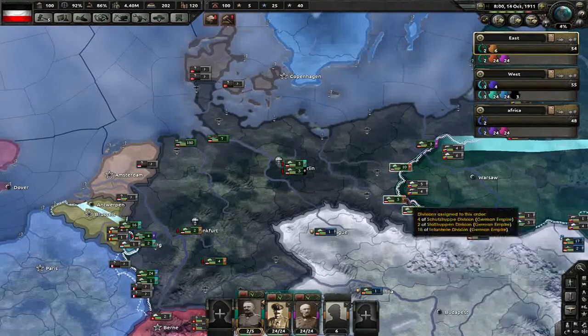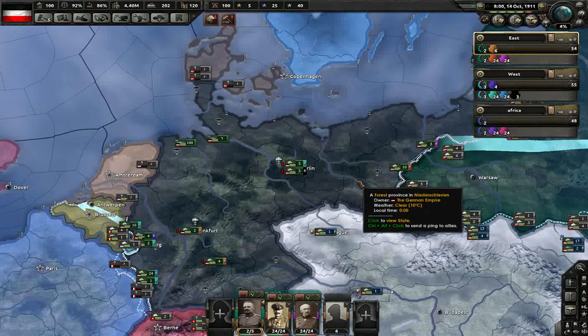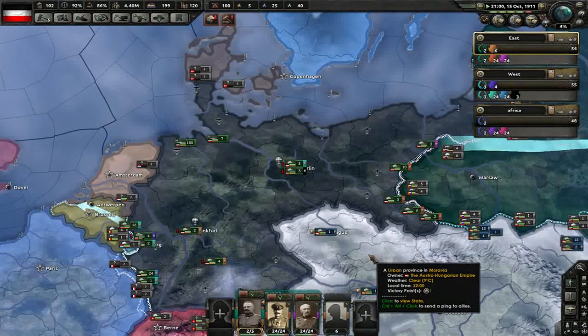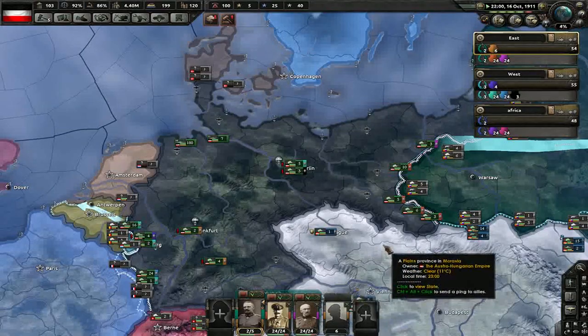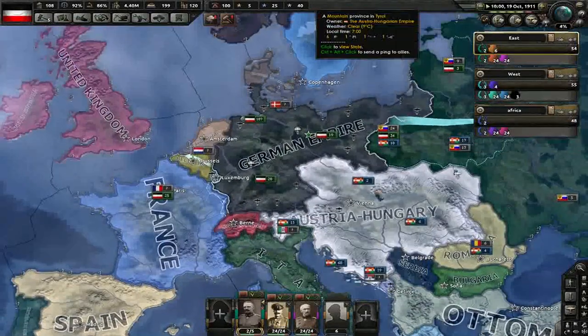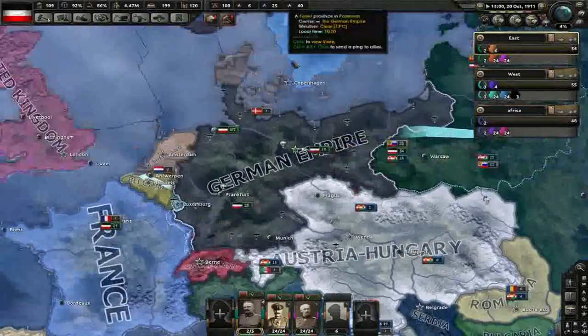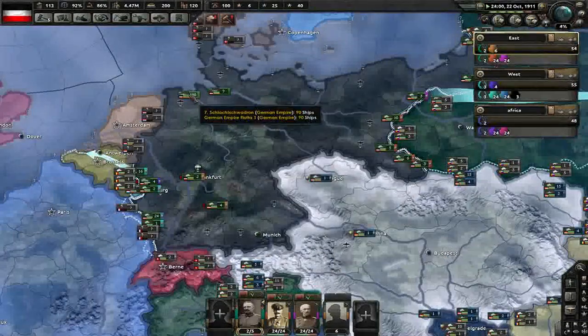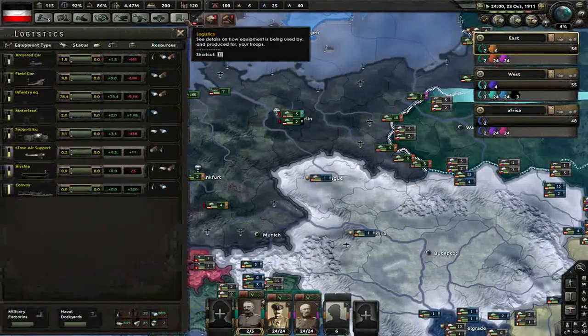Hello and welcome to Hearts of Iron 4. You join me playing the Great War mod, playing as the German Empire. It is the 14th of October 1911. We have armies setting up, prepping for World War 1, and our aim is to win — but we are going to be against the whole world. We are playing on speed five, historical focuses are on, regular setting.